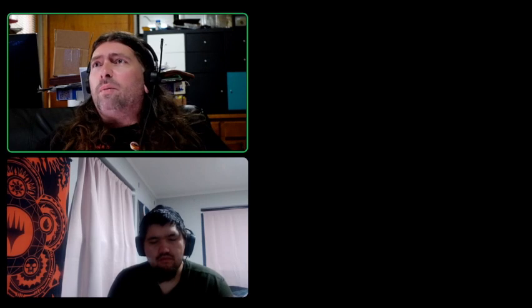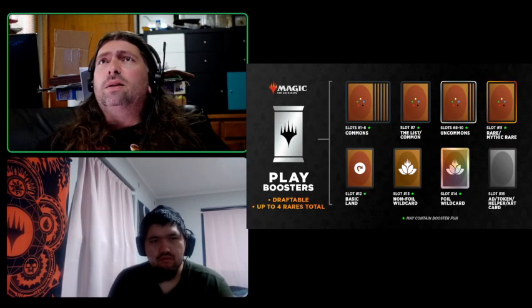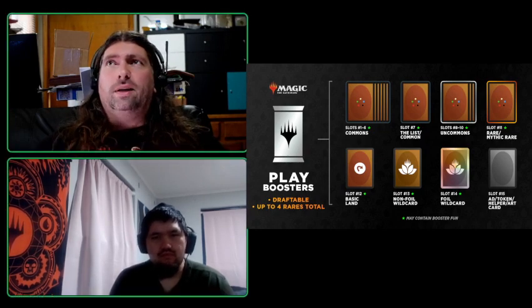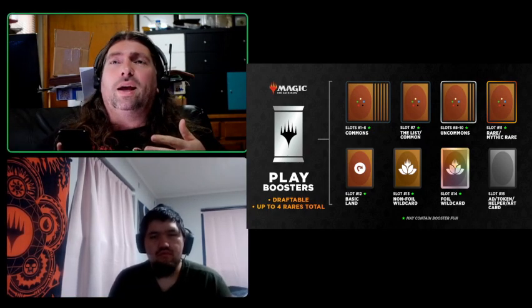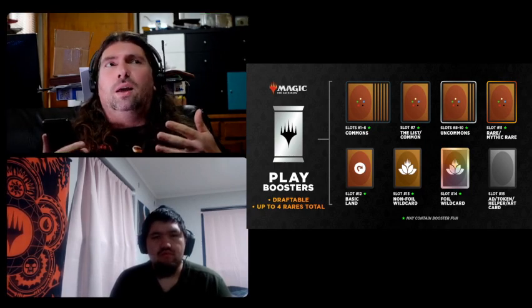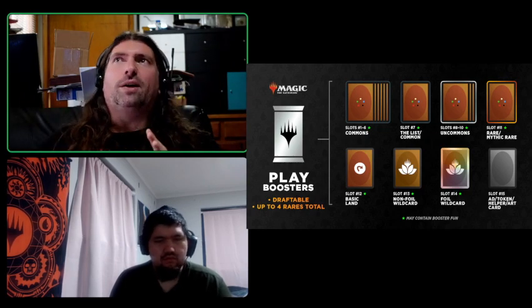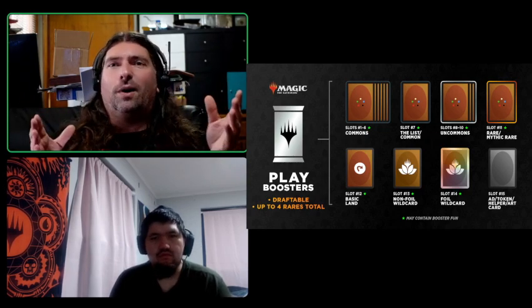We're here today talking about Wizards and the new booster packs they're going to have. They're getting rid of draft and set boosters in favor of what they call a play booster. A play booster is basically a mix between a draft and a set booster. The reasoning is they're trying to streamline it — have one basic booster pack product instead of two different ones so people aren't confused.